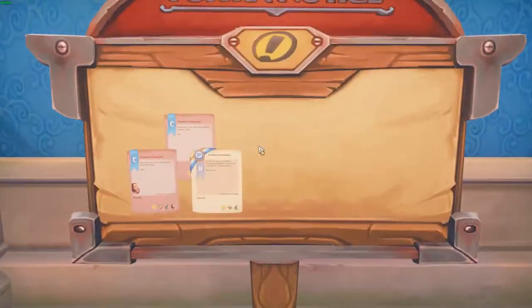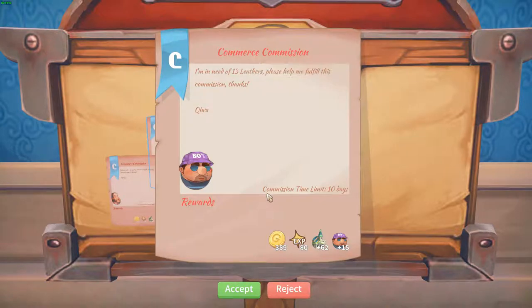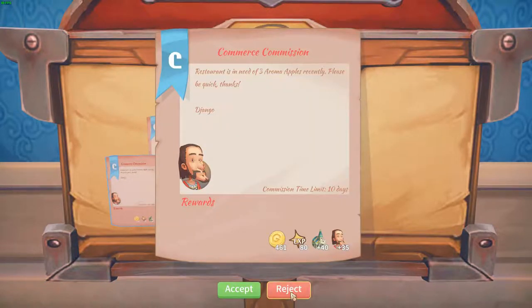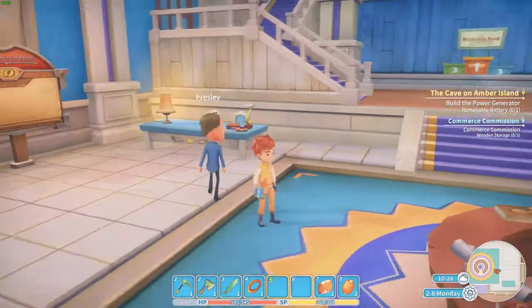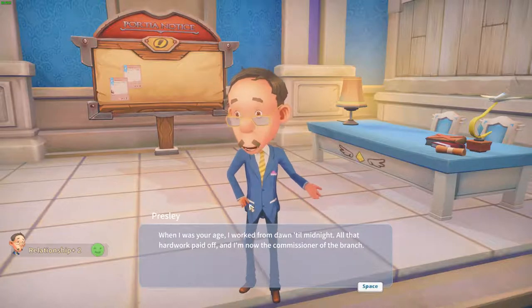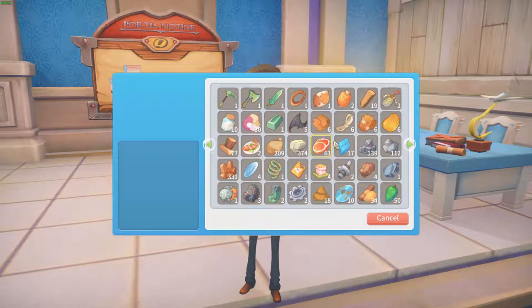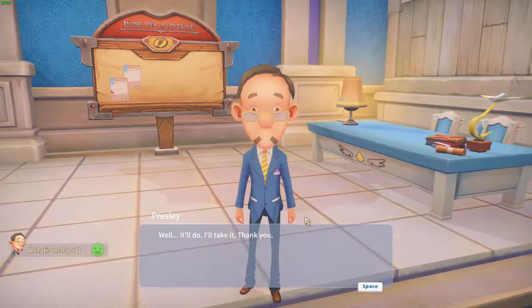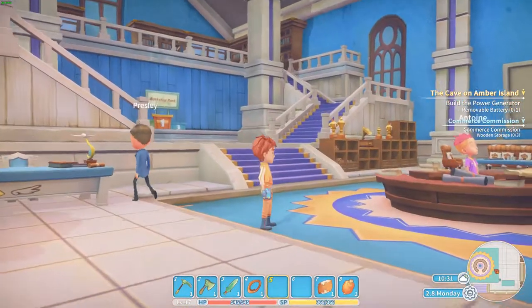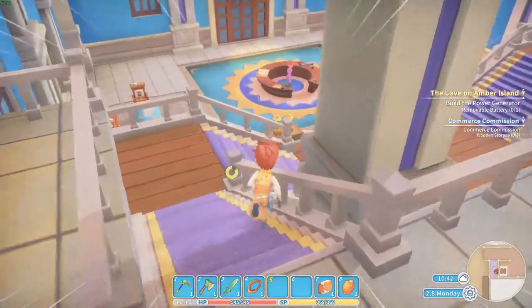Nice, some more commissions. What is this — three wooden storage? I can do that. 13th letter. Hello Presley, I've got a gift for you. There it is — one of those, confirm. Oh, I guess you don't like that that much. But where do I get a civil cutter? That's my main problem. I can't make it.